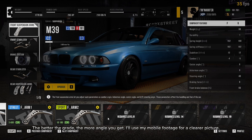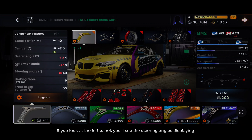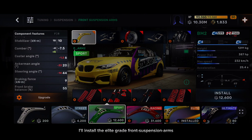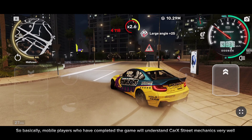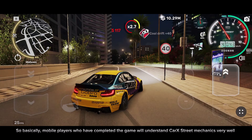I'll use my mobile footage for a clearer picture — I've already completed the game on the mobile version. If you look at the left panel, you'll see the steering angles displaying. I'll install the Elite Grade front suspension arms. The mobile version has auto counter steering, just like the PC version. As you can see, I'm not spinning out easily. Both versions have the same physics mechanics. The only difference is that you earn money more easily in the PC version, and the UI is different. Mobile players who have completed the game will understand Park Street mechanics very well.